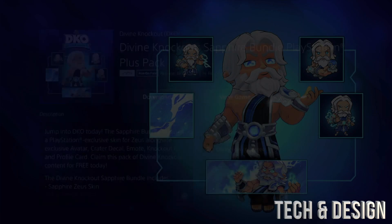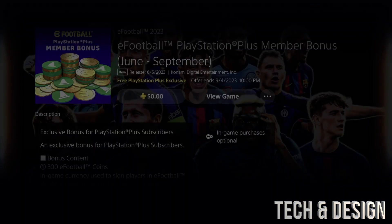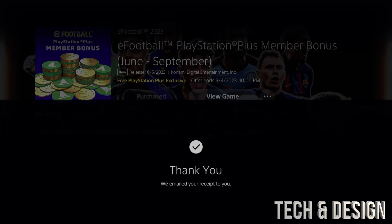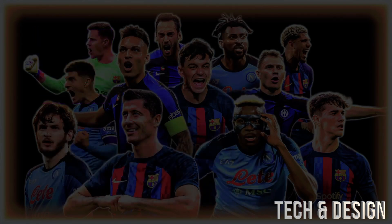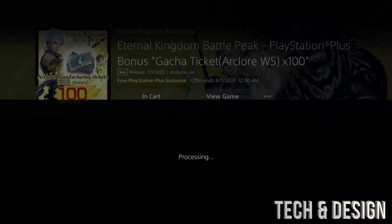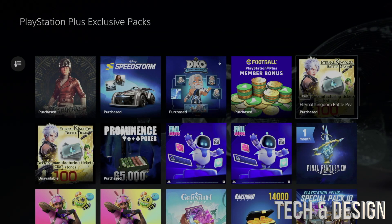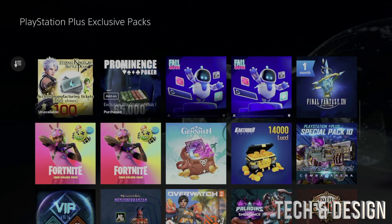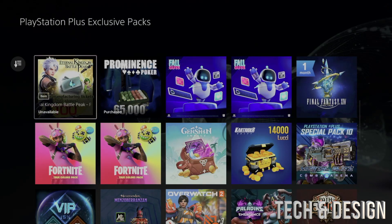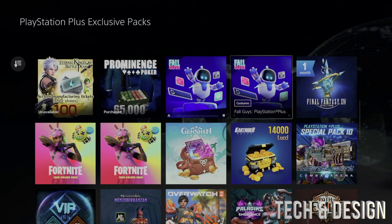You can download these at any point in time — you don't just have to add them to your library immediately. As long as it says 'purchased' you're good to go. One thing to mention: you might see one pack that says 'purchased' and another that looks identical but says 'unavailable.' That's because sometimes there's one version for PlayStation 4 and another for PlayStation 5, which is why you see that.